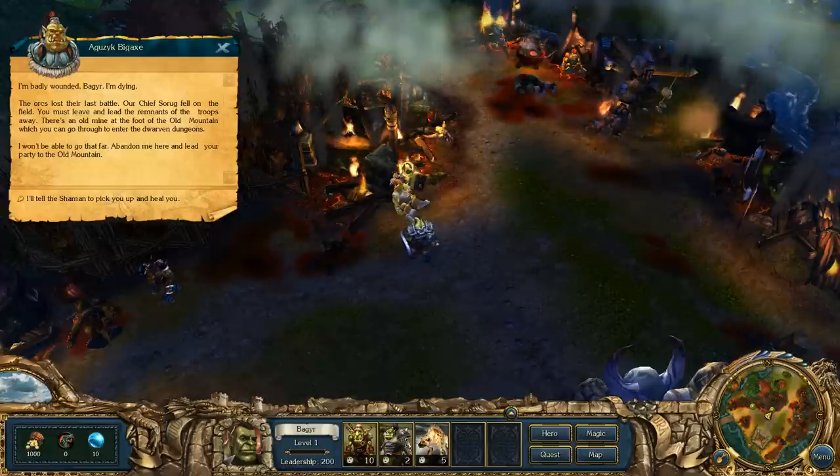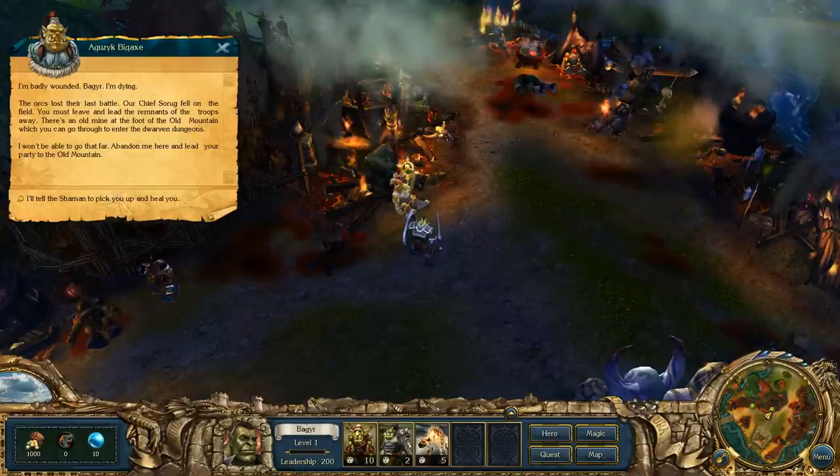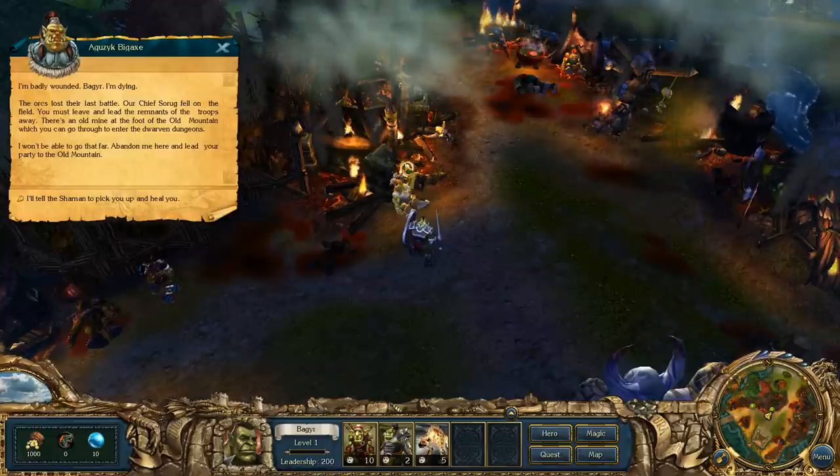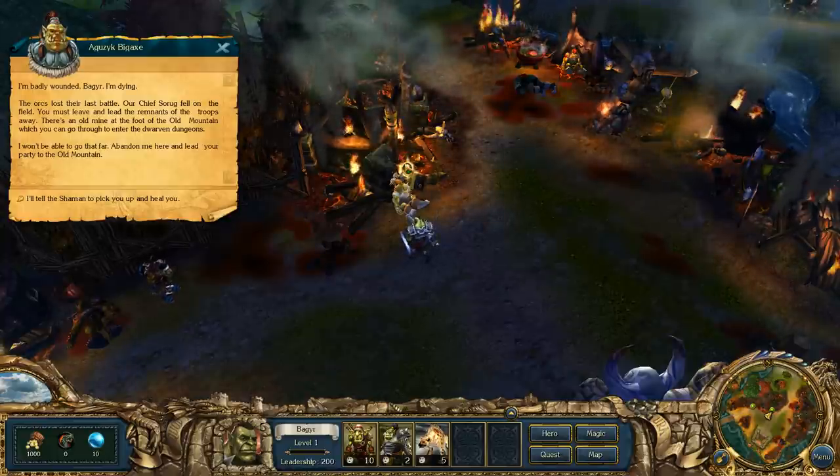This is the day and night cycle, which is very important, because sometimes items or troops work better with daylight or with night - it depends on your troops. Undead, for example, prefer darkness and night.